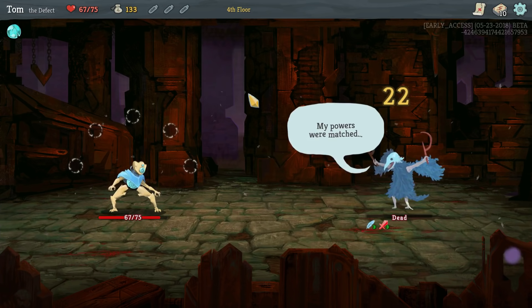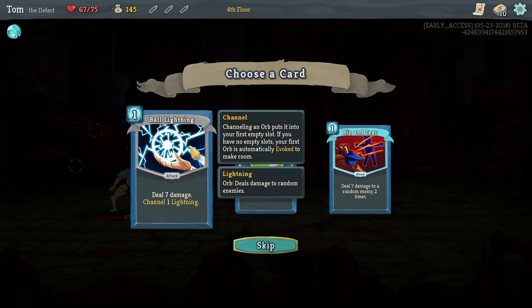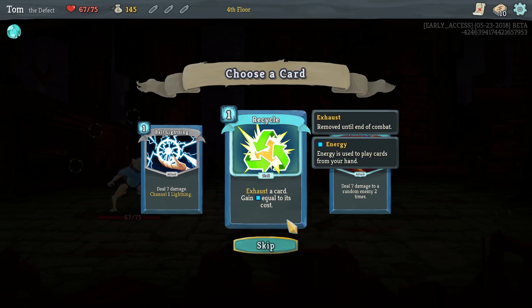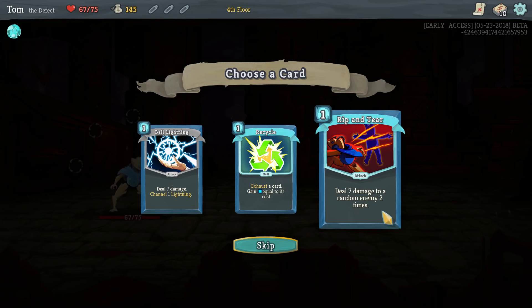Okay, Ball Lightning — I like this one. Deals damage and channels lightning. Another lightning is going to do damage, so that's really doing ten damage. And it's better than a card that just does ten damage, because three of the damage is going to happen every turn. I don't really like standard attack cards that much — I always want to engage with the class's special features, and the orbs are definitely the Defect's special features.